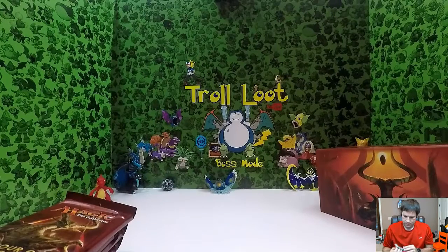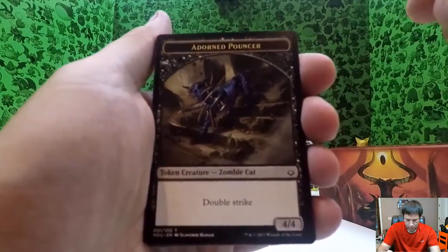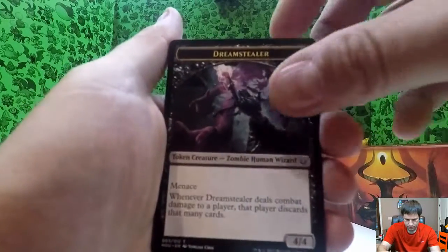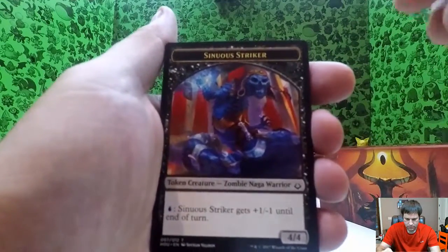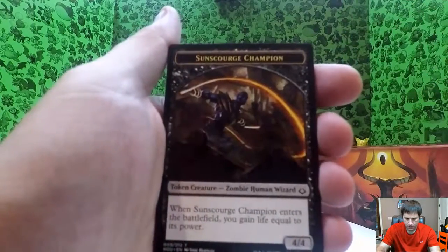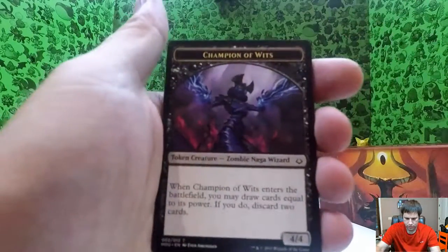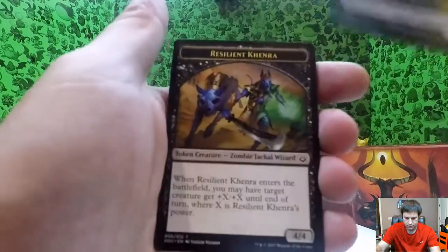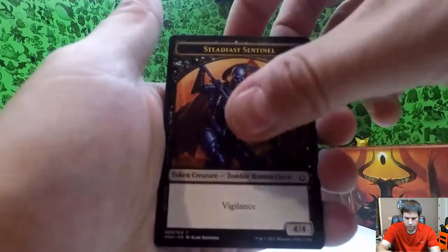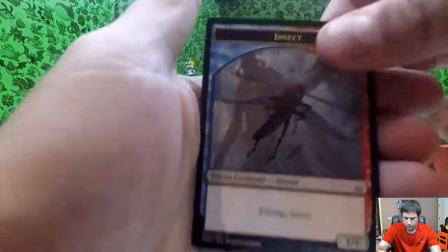Here are the other cards — let's get into those first so you can kind of see these. There's adorned pouncer, champion of wit, dream stealer, earthshaker, proven combatant, resilient khenra, steadfast sentinel, sun scourge — a lot of these are token creature cards. Pretty cool artwork on the proven combatant. Striker, sentinel, champion, horse, insect — that looks pretty cool in the background.